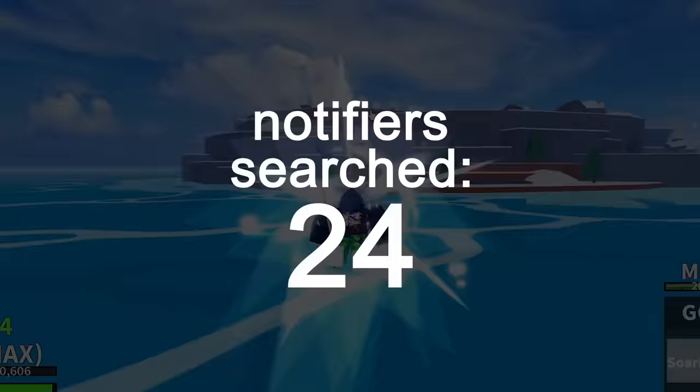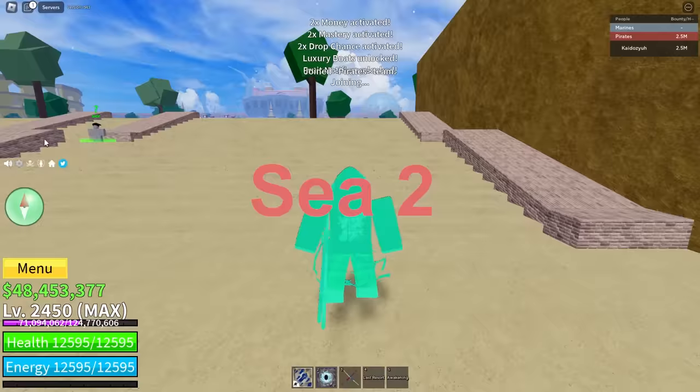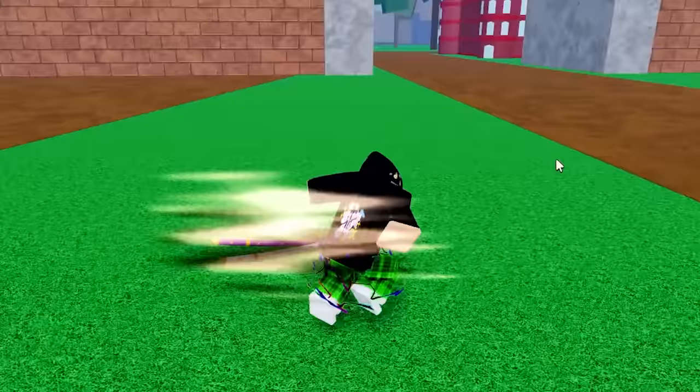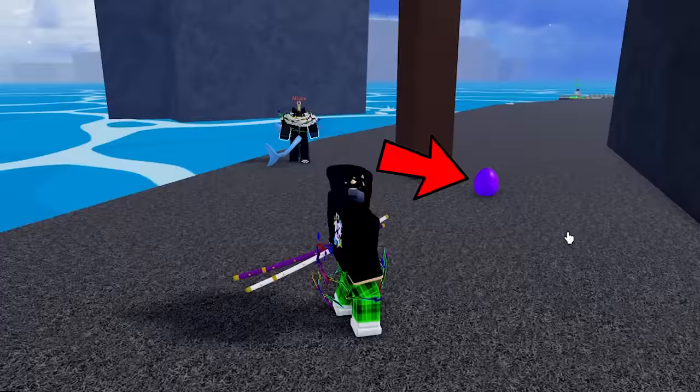Now would be a good time to move to Sea 2. Back in the second sea — it feels good. I've seen clips of people finding Dough fruit and Leopard fruit here, so I'm hoping for better luck. Also apparently there's an Easter event, so fruits are now spawning eggs every 25 minutes.